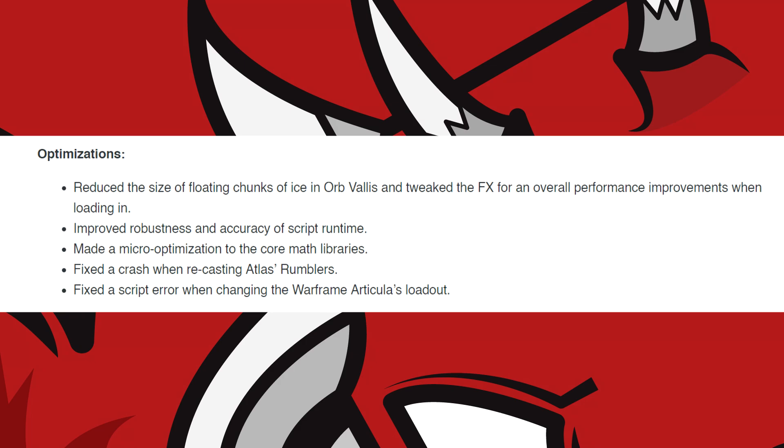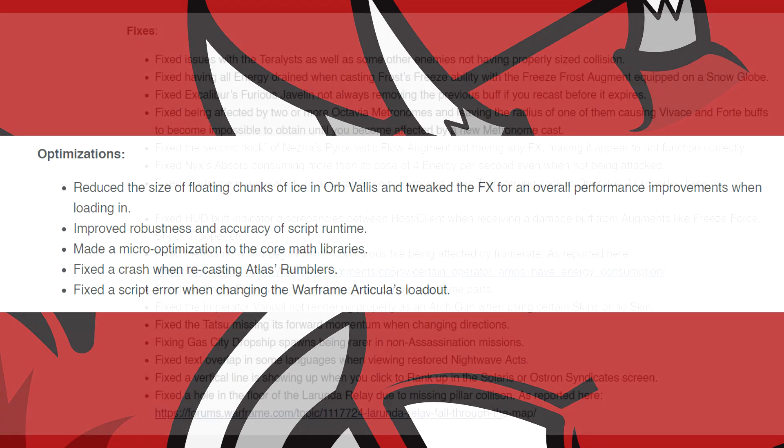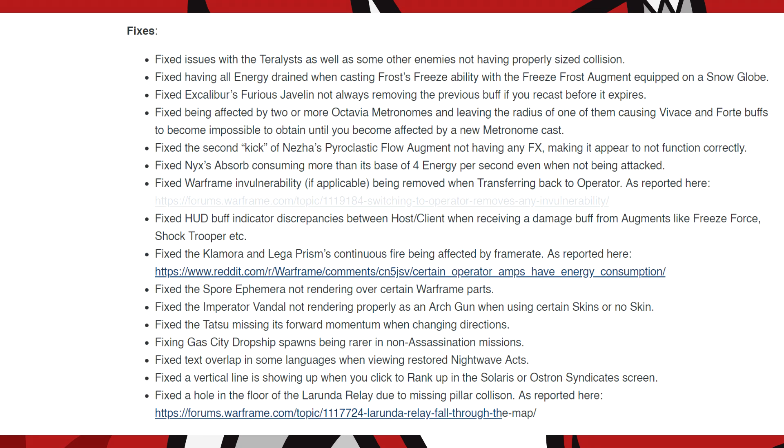For the fixes that came in Hotfix 25.6.3: they fixed issues with the Terrorist as well as some other enemies not having properly sized collision. Fixed having all your energy drained when casting Frost's Freeze ability with the Freeze Frost Augment equipped on a Snow Globe. Fixed Excalibur's Furious Javelin not always removing the previous buff if you recast it before it expired.